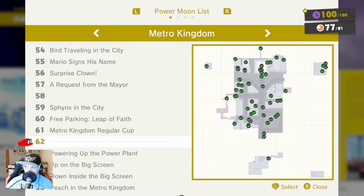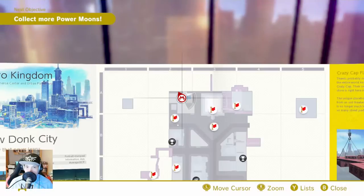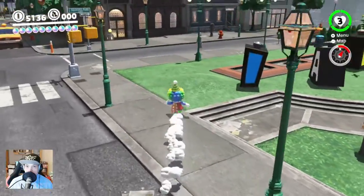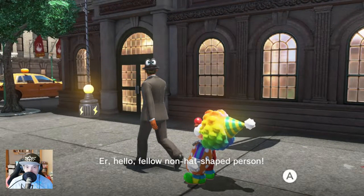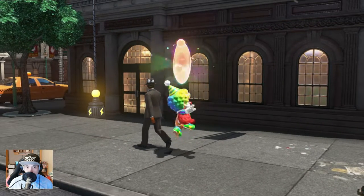Moon 62. Somewhere is a Cappy. Looks like in the near from the starting point here, because I have no idea where the last moons are. I'm thinking I was really good and found a lot of moons. No head-shape person. All right, found me. Could I keep quiet? Yes, always.